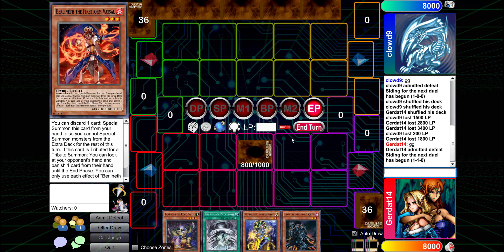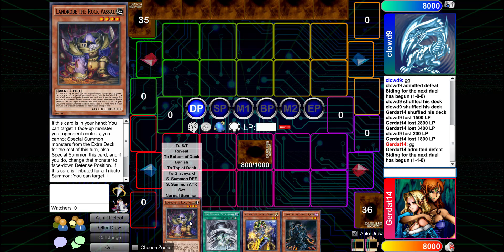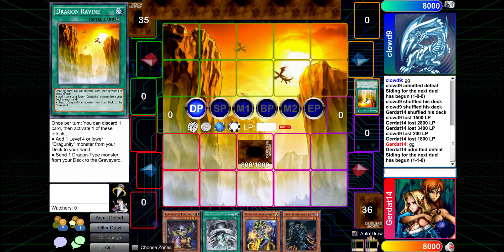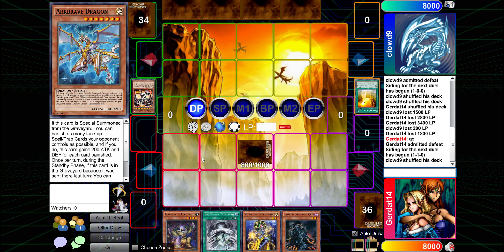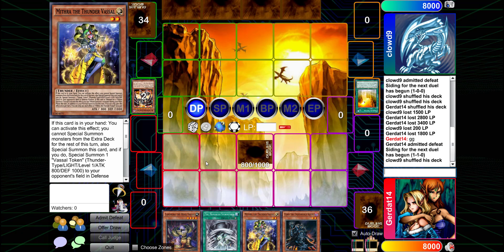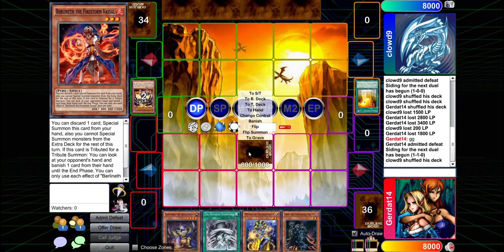I'm going to set a monster and end my turn. Start of turn — let's activate Dragon Ravine. Now you can send REDMD to the graveyard and just recycle it — it's almost infinite. I also love that Dragon Ravine is in the deck, but I don't have any Dragunities so I just want to use the second effect.